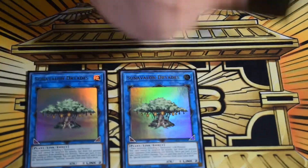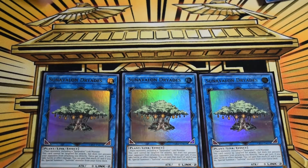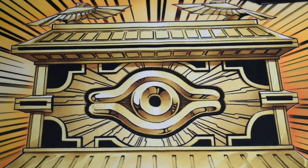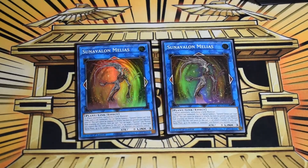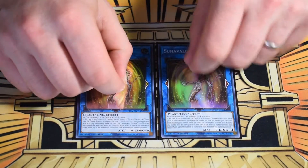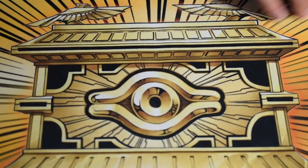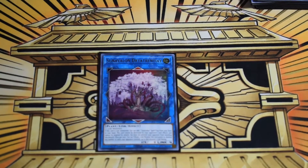Three of the link-two tree, the Dry-ades — this little tree doesn't have relevant effects; it's mainly the link-two body you climb into and spit out with Seed to keep climbing, so it's purely a link-climb tool. Then two Sun Avalon Meleus at link three: this acts as a Monster Reborn for Sunseed, so you end up making two of these — bring back a Seed, make a link four, use the other one to make another Seed and another link four. Meleus is also what allows Sunvine Thrasher to attack multiple times.